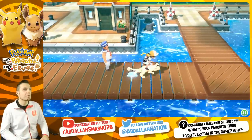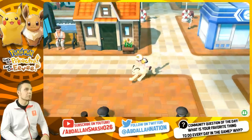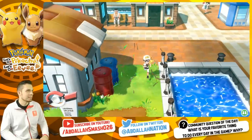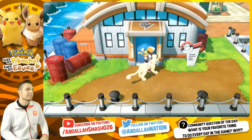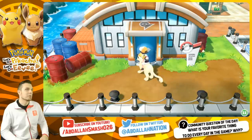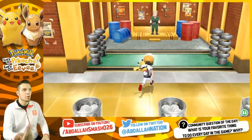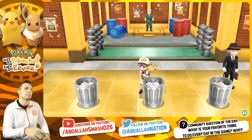Number thirteen: rematch Lieutenant Surge in Vermillion City. Use Cut — or Chop Down — to open the gym door. Here comes Lieutenant Surge. Beat him again for a trainer rematch for even more experience and money. You can do that once per day, and you don't have to search the trash cans for his lock anymore.